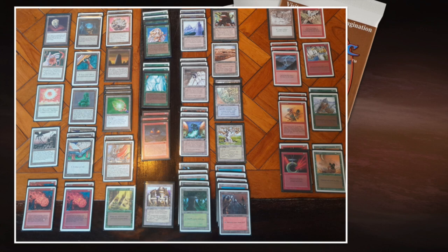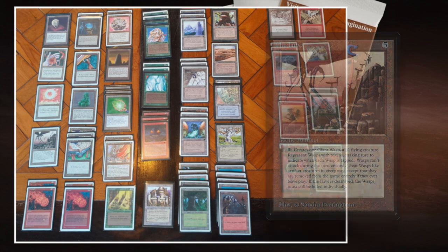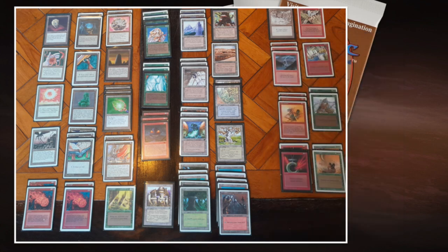What are you going to do with all that mana? In the case of Roy, you want to play out a lot of expensive artifacts — maybe make some tokens with the Hive, draw some cards with your Jalum Tome, get enchantments back with your Skull of Orm, control the board with your Icy Manipulators, and create tons of mana with your Mana Batteries. And it all combines really well with Titania's Song.